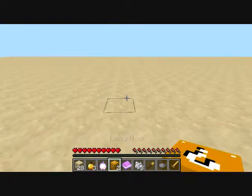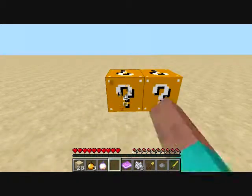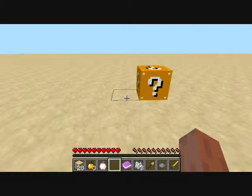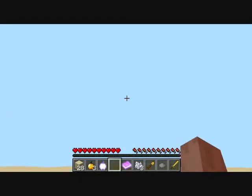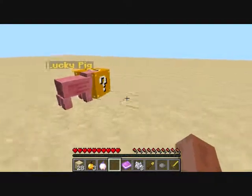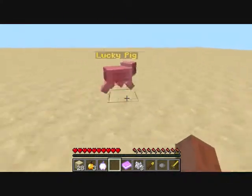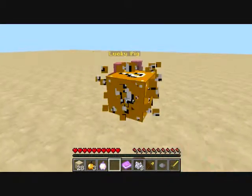Now that we got two more lucky blocks, thanks to the lucky blocks, let's place them down. Goodbye world. And nothing — oh, it's a piggy! Piggy, look at me. Piggy! Piggy, no. Stupid pig.